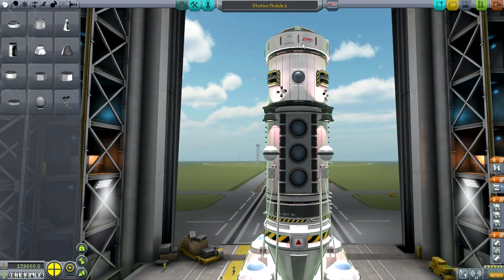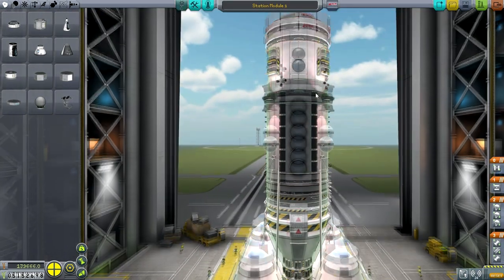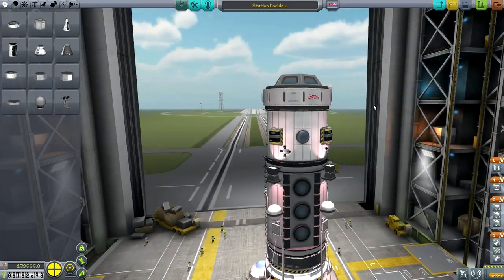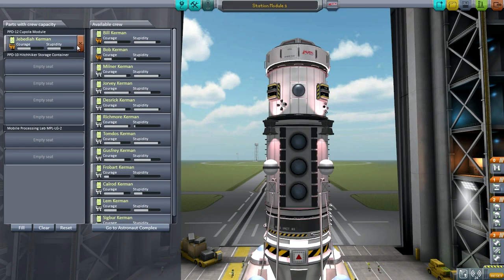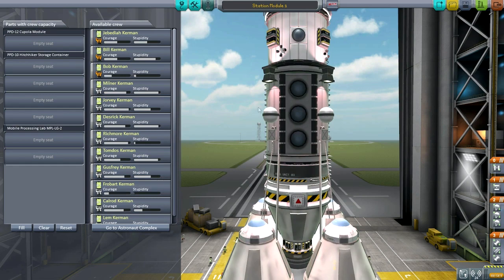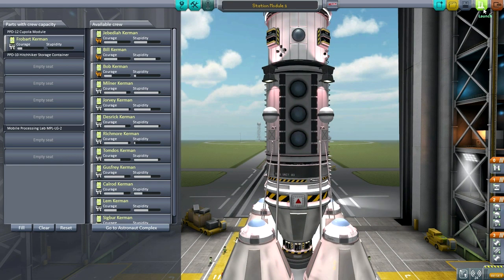This is station module one. It's pretty simple — just a cupola module, hitchhiker canister, and the science lab. It really only has RCS; it doesn't have propulsion of its own. It does have a SAS module, a reaction wheel, and of course a large docking port on this side. It's got tiny little solar panels and some batteries, but that's about it — so we're going to have to connect it up to much more. I'm going to send one Kerbal up with it. Frobart Kerman will be our first station manager.